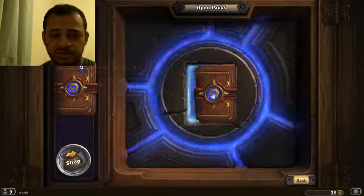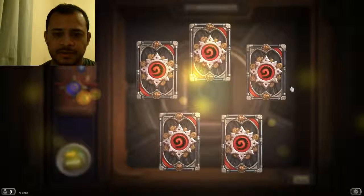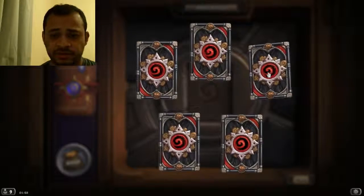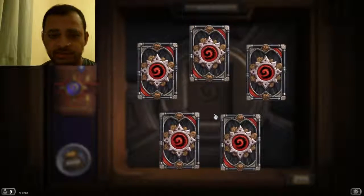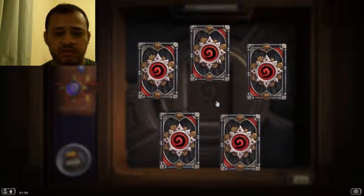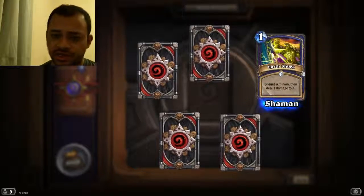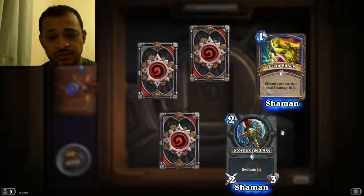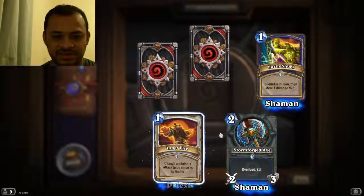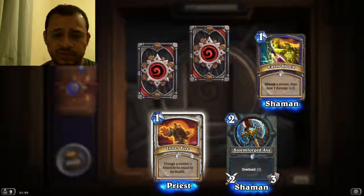Let's open up the second one. This is my ninja card back by the way. Okay, and just one rare — you get at least one rare card. I have Earthshock again, that's all the shaman. Stoneforged Axe again. I already got this card.